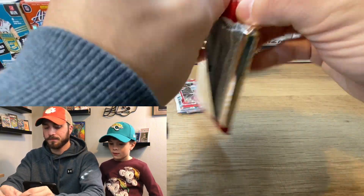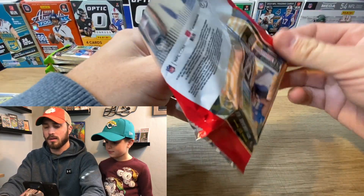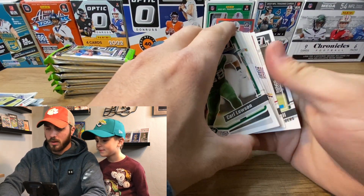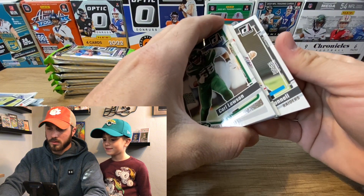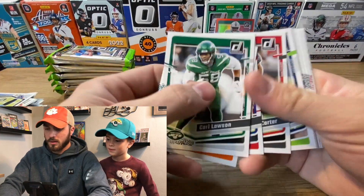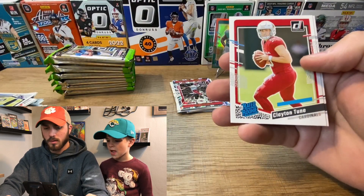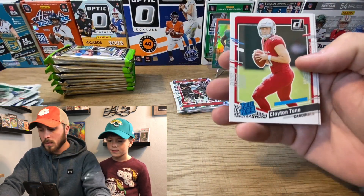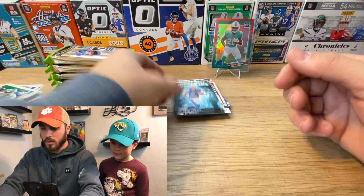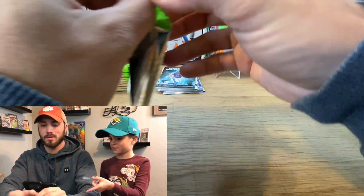Last pack for me — last chance to pull a Downtown; otherwise it's all on Landon's box. Peeking the back — looks like a White Hot rookie. Some base: Pacheco, Kirk Cousins. Then we've got Clayton, Aiden O'Connell, and a White Hot rookie of Sam LaPorta. Not a great box overall.